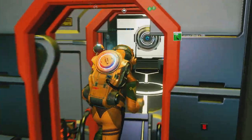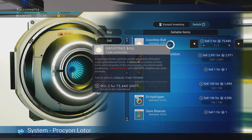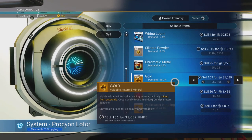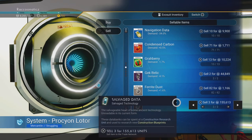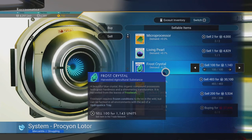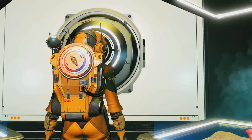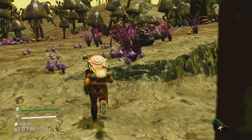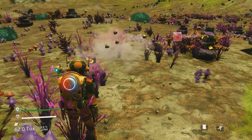If we could sell those, go ahead to the trade terminal, conveniently located — sell those, sell that, sell that, sell that. Make a tidy little profit there. And then if we go upstairs, we'll see the portable refiner there, that should be in my pocket.